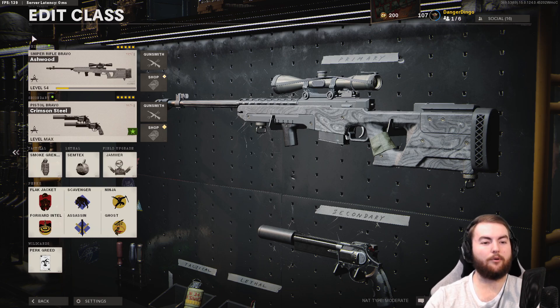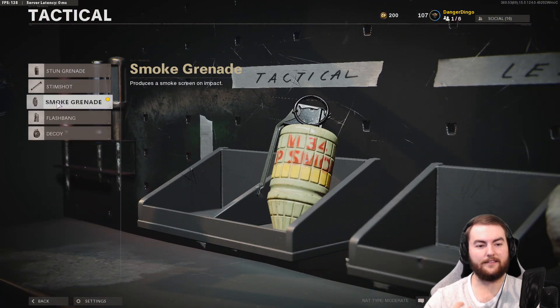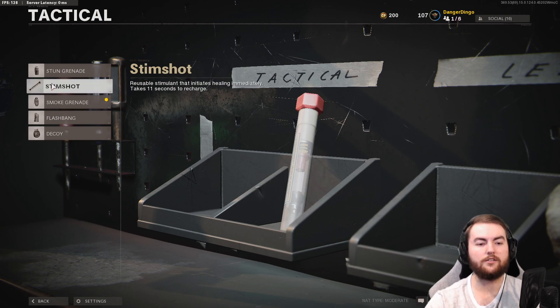Of course we are skipping over our primary here. This is just a placeholder at the moment — we're going to make a class setup on the LW3 Tundra very soon. To start us off, we're looking at the tactical slot where we're taking the smoke grenade to cover off those longer lines of sight. On most maps you'll need to cross a fairly large gap at some point, so a smoke grenade really helps. A stim shot is always usable if this is just a regular sidearm class setup.